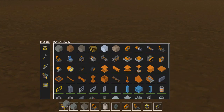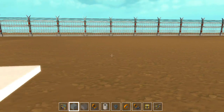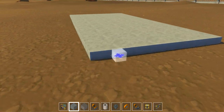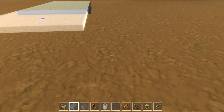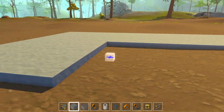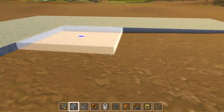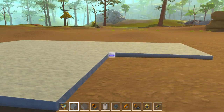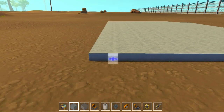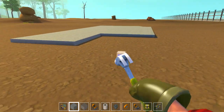We're gonna start off with some concrete because concrete looks the nicest when you color it. We're gonna make a nice base for our house — this looks like a nice flat chunk of land right here. We can work with this really well. I'm not sure what else they added to the update.